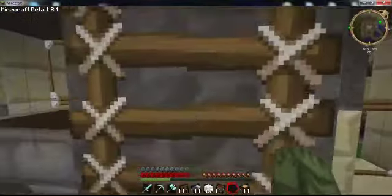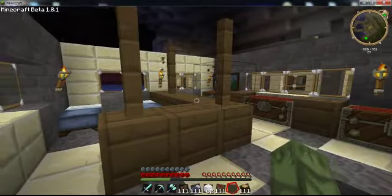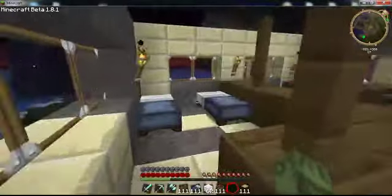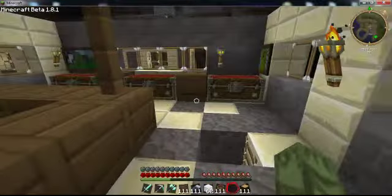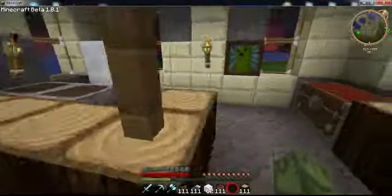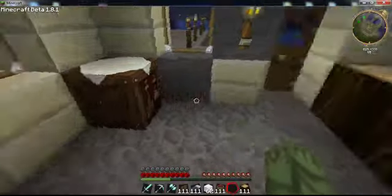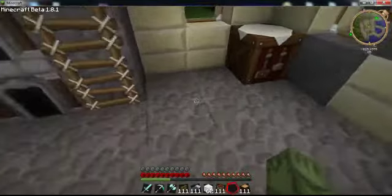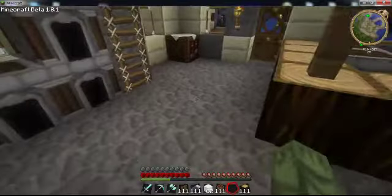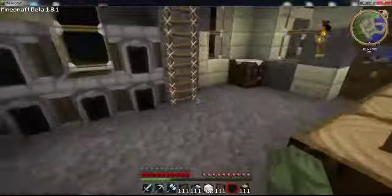We go upstairs - yes, there is no roof; I forgot to put it on. I did a little wall-off kind of thing and then put some beds there, then just a few more chests for storage. That's basically all you're going to have in your basic starting house - all the necessities of Minecraft. You might also have an opening for some stairs that go down to start a mineshaft.